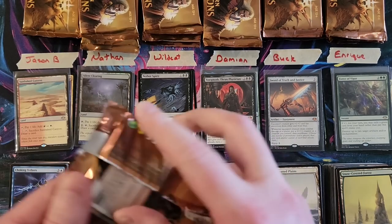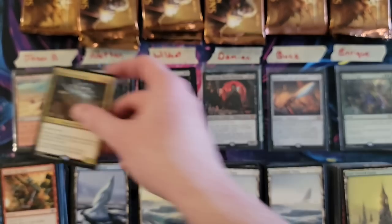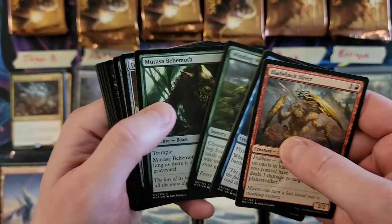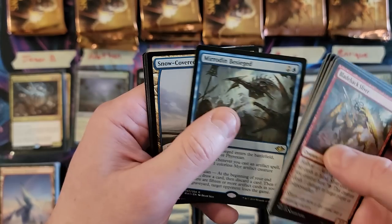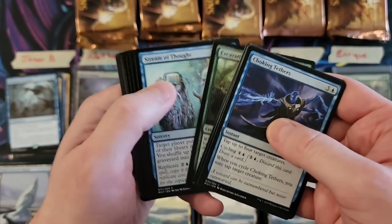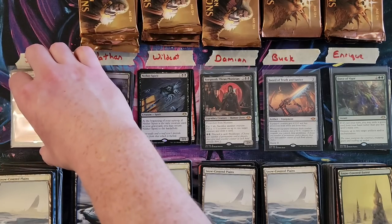Next grouping — Jason, your next three packs. There might still be a mythic left, let's find out. Lightning Skelemental. There could be a second foil rare — not that that's common, but we could have a foil mythic. We still have forces in play. Meriden Besieged. And last pack, Jason — Talisman, Crashing Footfalls, solid rare, not quite what we're looking to pull. Going to put the Sunbaked Canyon back on top.